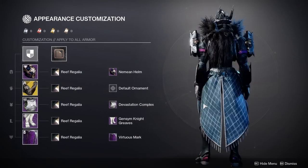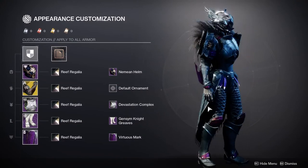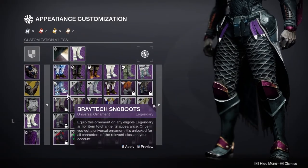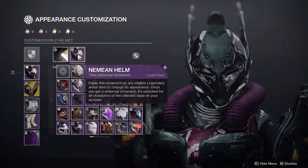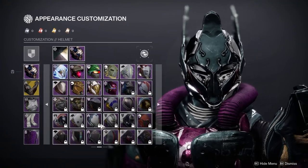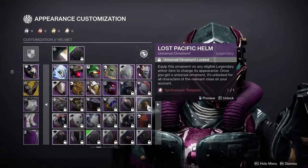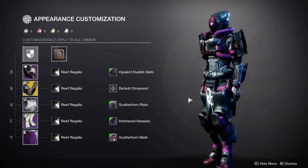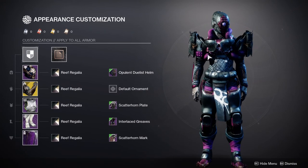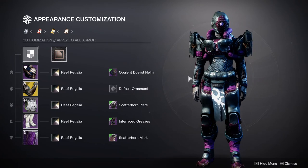I apologize if the Titan look isn't new, but this is what I use daily with Seidon's Ramparts. Next time it comes out I'll make a fresh armor set. To be honest though, with those arms it's really easy to do something technical — like something with more angular pieces would probably work well. I'll do that in the next video if Seidon's comes back. Let's move on to the Warlock and then I'll give my final thoughts.